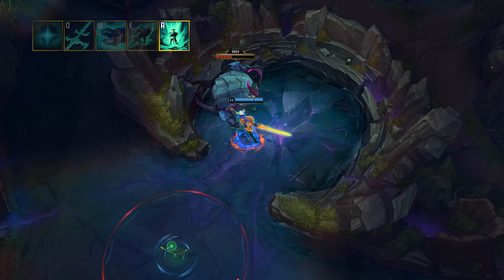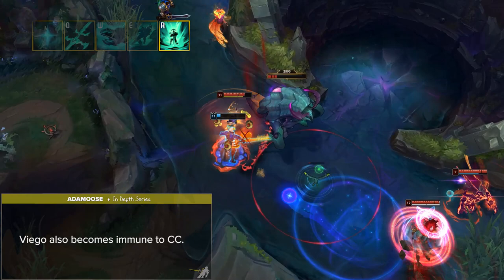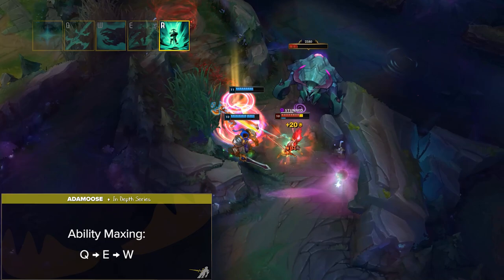When using Heartbreaker, Viego also becomes immune to CC, allowing him to outplay key abilities and buffer through crowd control. Mastering this ability takes time due to its multiple uses, but is crucial to learn if you want to truly dominate on Viego. For ability maxing, Viego maxes Q first, E second, and W third in all situations.